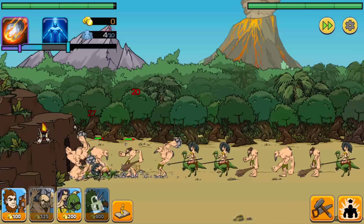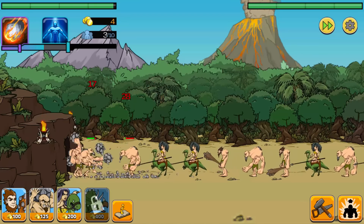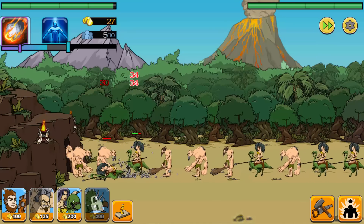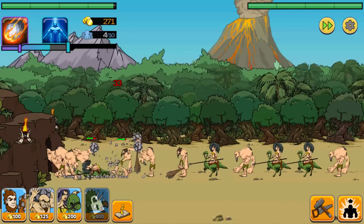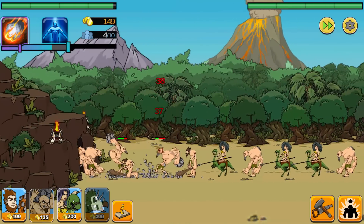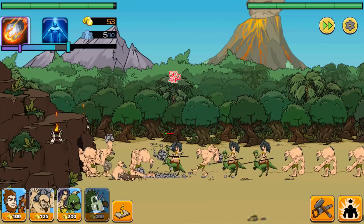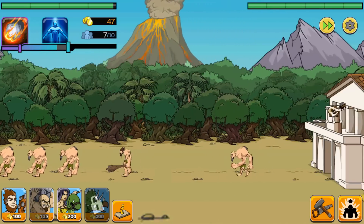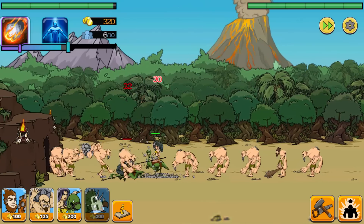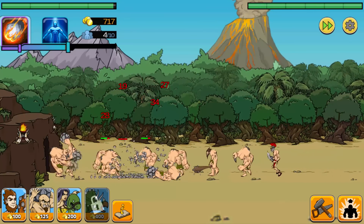One thing I don't want to do is use the meteors, because that's going to put me behind really far against the AI. You can see they're still in the caveman age, which is good — they do advance way faster than you on insane, so it's very difficult. And there they are, they advanced already — that's crazy. We're basically just riding this out, pretty close to evolving.